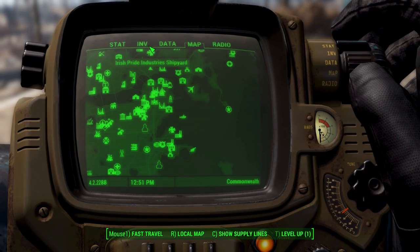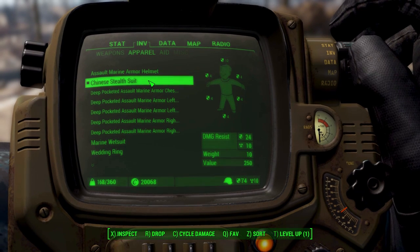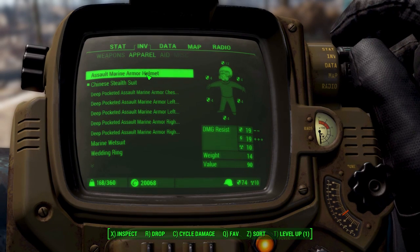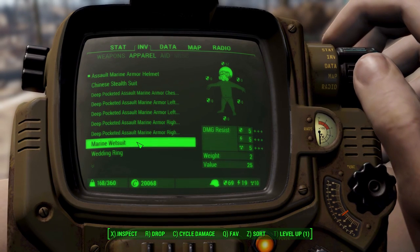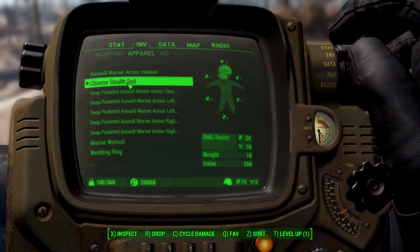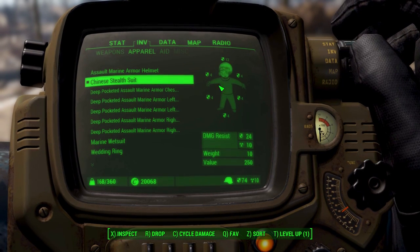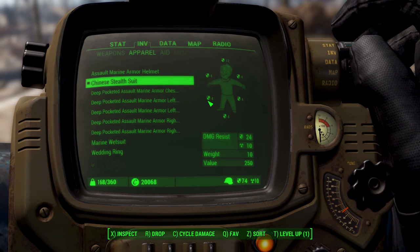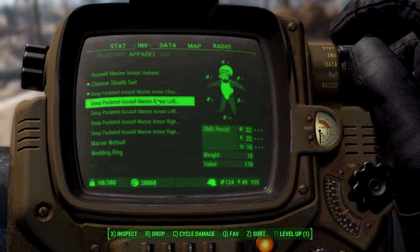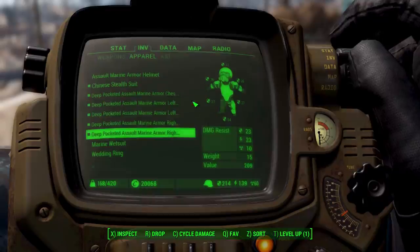Once you have it in your inventory, it will of course be over in apparel, and you'll notice it's only a single piece, which counts as the head but also takes up the full-body costume slot. So if we turn on my assault marine helmet and my marine wetsuit and then hit the Chinese stealth suit, both of those go off. But all the other armor slots aren't lit up, which is a wonderful thing — it means you can actually put chest, leg, and arm pieces of armor onto your body as well.